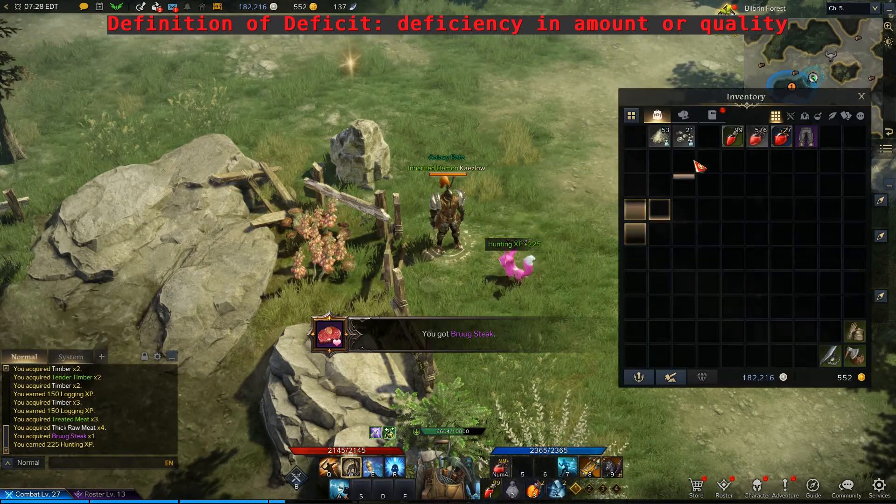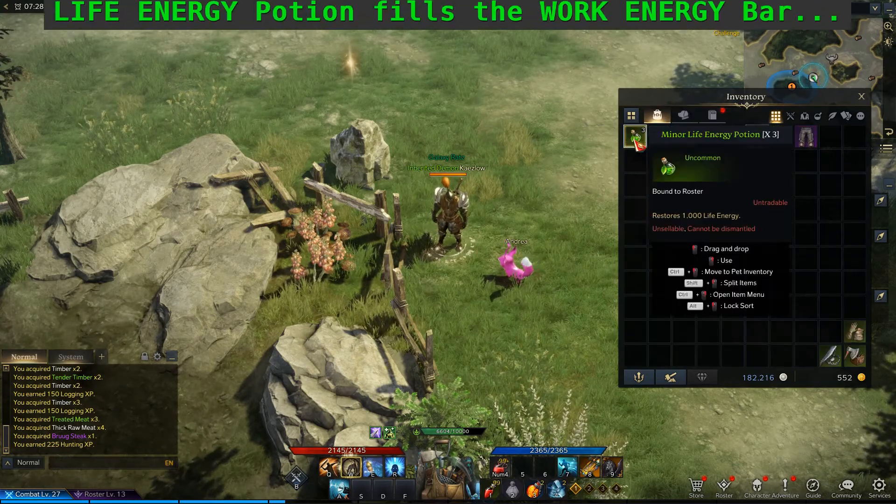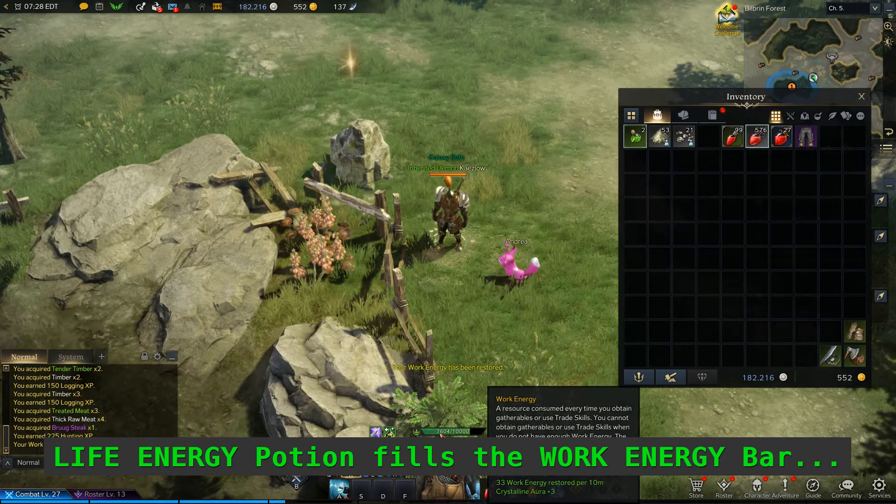I can fix that. In order to fix the deficit on the work energy bar, you've got to use these nifty little potions called life energy potions. Life energy potions will replenish the work energy bar. Very intuitive, isn't it?